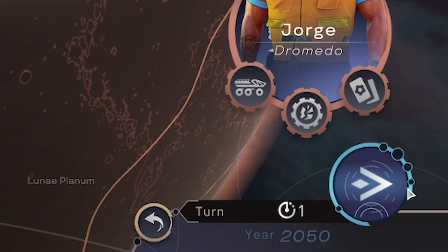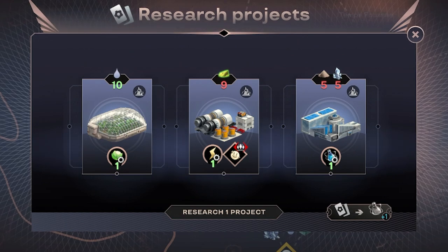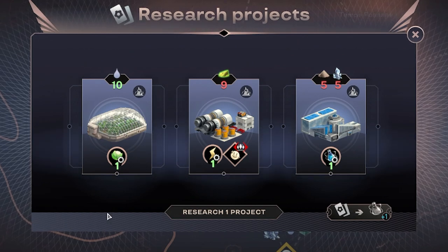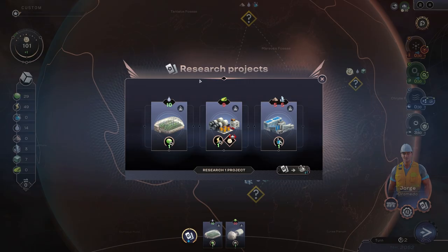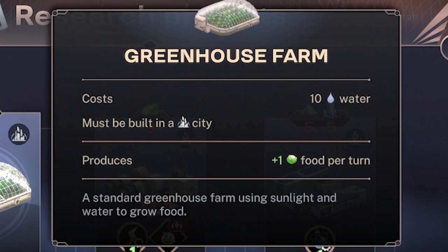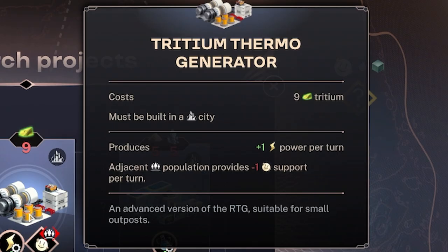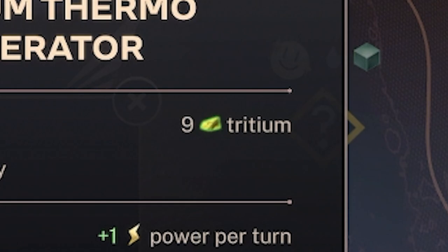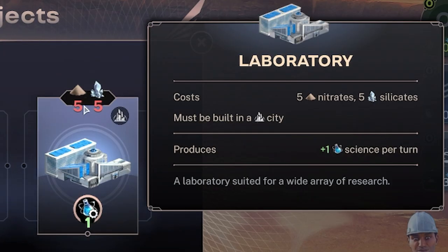Every single day you get a new research project that you can unlock, completely randomized so it changes every single playthrough. We've got a greenhouse farm which costs ten water but gives us one food per turn. We've got a tritium thermo generator which costs nine tritium - which we don't have any of - but it produces power each turn. And on the right, the lab produces one science per turn for the cost of five nitrates and five silicates, which we also don't have. So I think I will just go with the greenhouse this time.